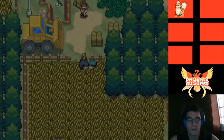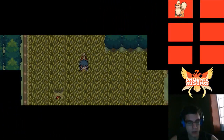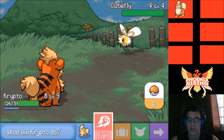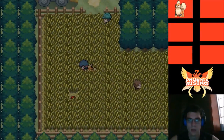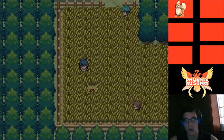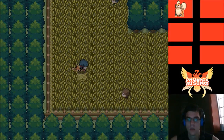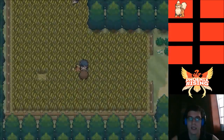Let's check out what's in this grass. My run turned off — that's weird. I thought run was automatic. Can you not run in the grass? You might not be able to. We'll just stand here and wait. I can barely see in this maze — oh, it's corn!